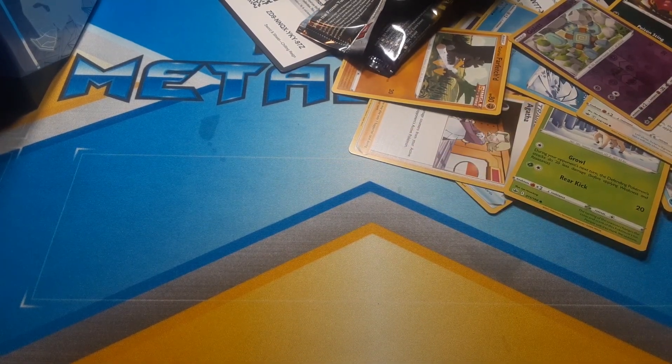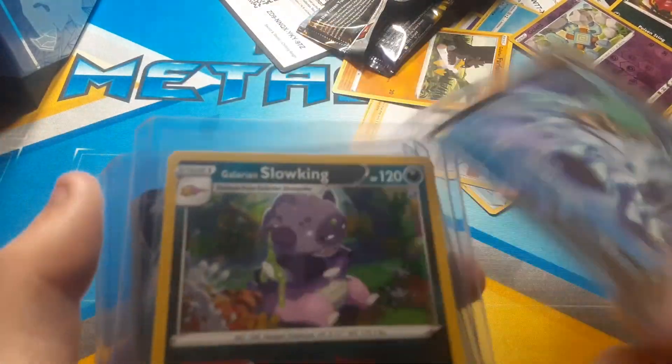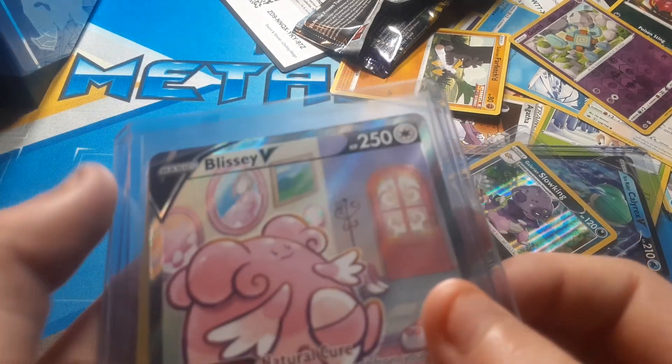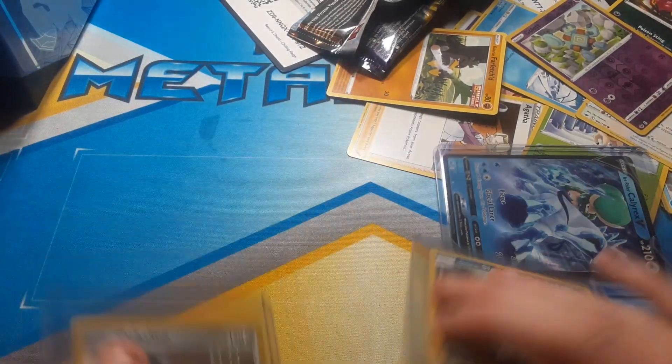So here's the recap since it's a short video: we got Ice Rider Calyrex, Galarian Slowking holo, Blitzle alternate art, and Cobalion holo. All right guys, thanks for tuning in!